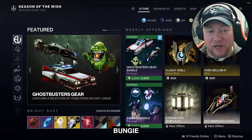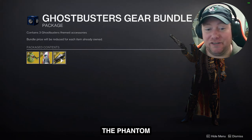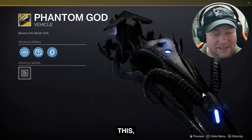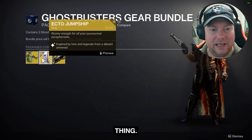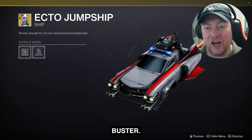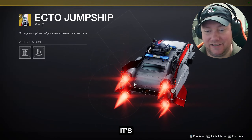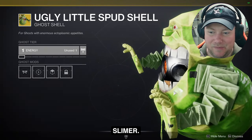Before we get into bright dust, we've got the Ghostbusters stuff. If you've got the silver, Bungie definitely has some things you'll want, so take a look. The Phantom God sparrow is really decent, but you know, you've got to ask yourself — are you going to buy the sparrow? Next up we've got the Ecto-1 jump ship, which is the Ghostbusters ship. I absolutely love it — it's nostalgic, I grew up with Ghostbusters, it's really amazing.